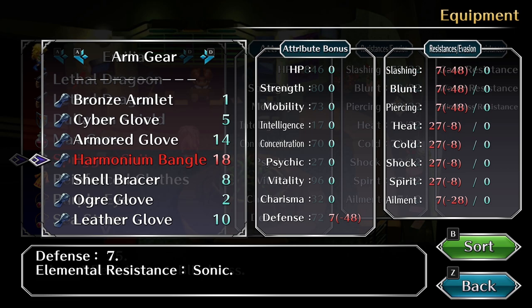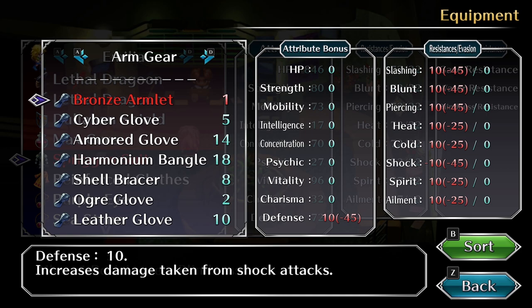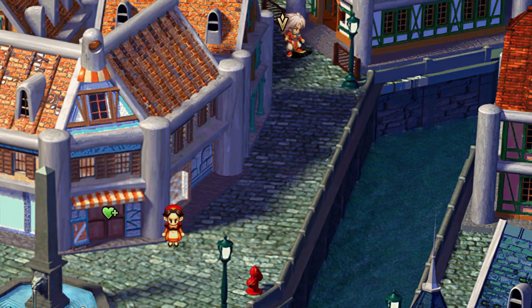The Harmonium Bangle is actually not that rare — you can find it from a lot of enemies, and you can also find one in the Singing Ruins before the twin boss. For the Bronze Armlet, the easiest enemy to get it from is the Devil Squid. Most old players already know where to find the Devil Squid, so I'm just going to show this for new players in case they don't know.